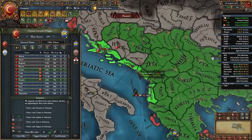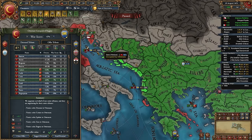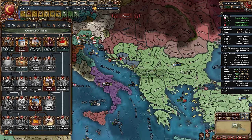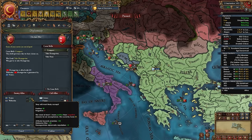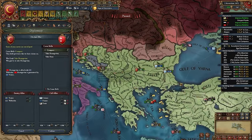After beating Venice enough to take the required highlighted provinces, peace out — no money, no war reps. War with Venice done. To complete the mission I still need one more province, so I'm taking two from Herzegovina. For your second age ability, take Ottoman Siegecraft. I'll immediately declare on Herzegovina to wrap up the mission.